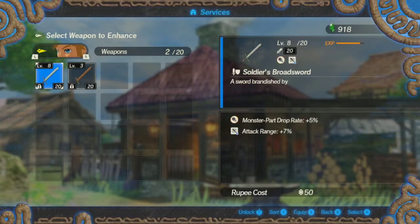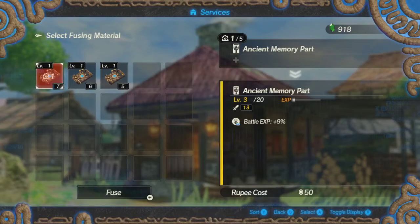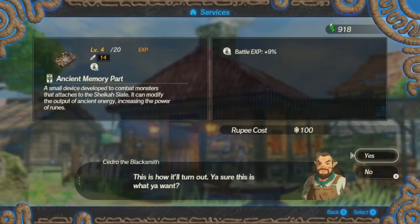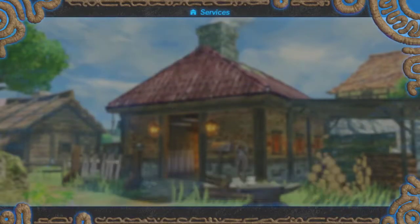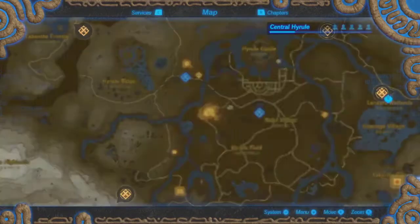I'm going to equip this one — that one is equipped. I'm going to leave that one unfused just so I keep the ability sitting around. I've already fused all the weapons I need. That's the food — we'll do the training ones last. Lizalfos trophies, Moblin trophies.